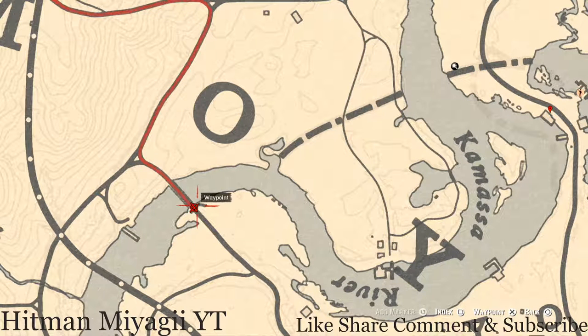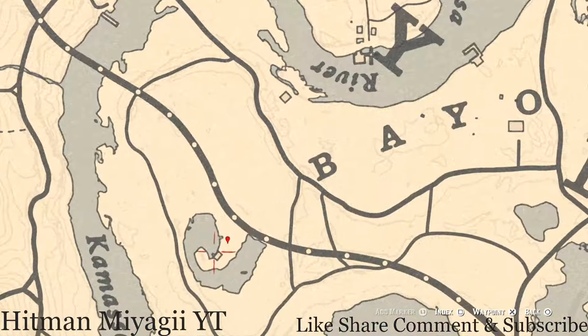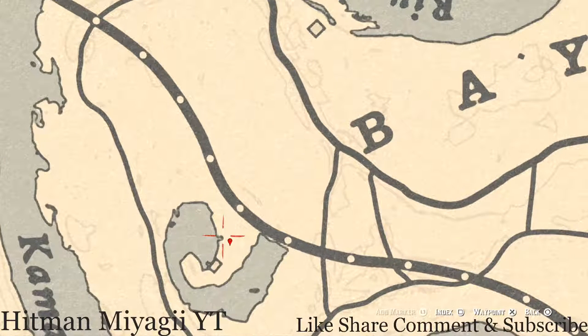Before we get to the next marker, underneath this bridge along the coastline at about this location, pull out your metal detector and you will get a fossil. The next marker is a bird egg — a heron egg, H-E-R-O-N. It's in a tree; shoot it down with a varmint rifle or a bow using a small game arrow.